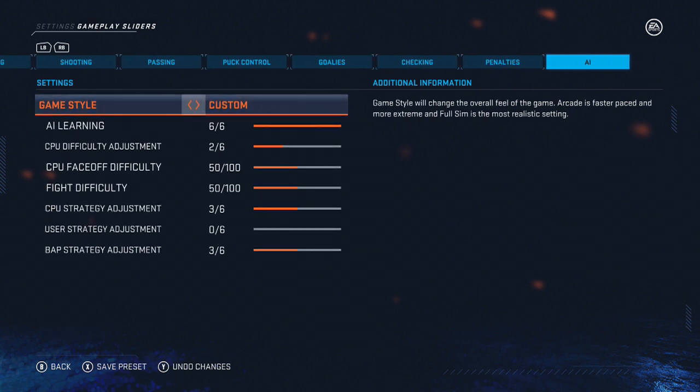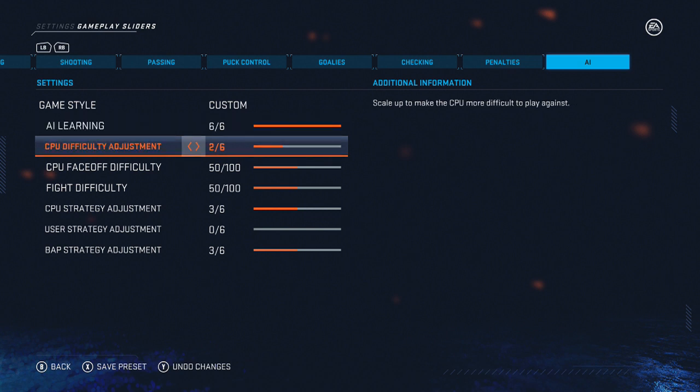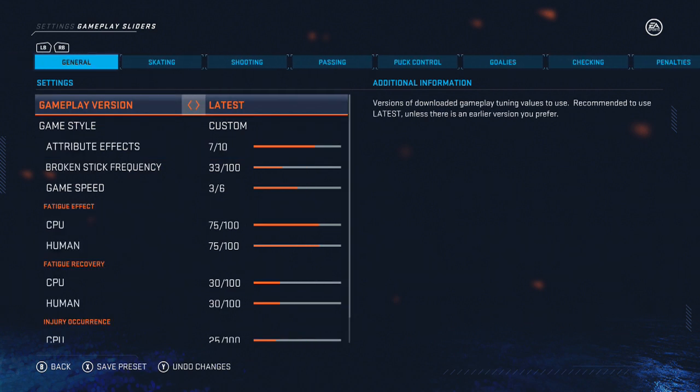For AI settings, AI learning is set to default — six out of six. I love when the AI adjusts to how I play because it makes me play differently, in ways I'm not used to. CPU difficulty adjustment I also bump up — as the game feels easier, keep bumping it up a step; if it feels too hard, bump it down. It starts at zero out of six and I put mine at two out of six because I'm a bit of a veteran player. I like to start a little higher each year to get that right feel.